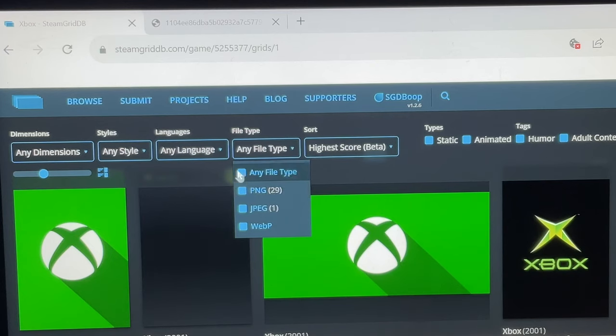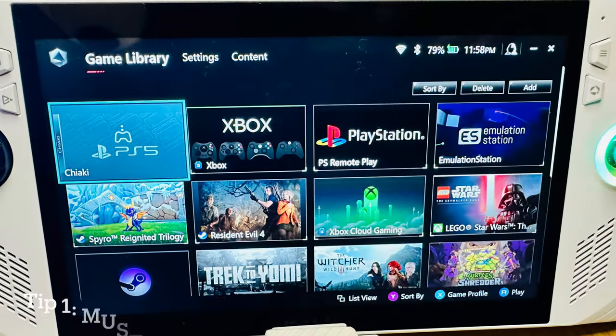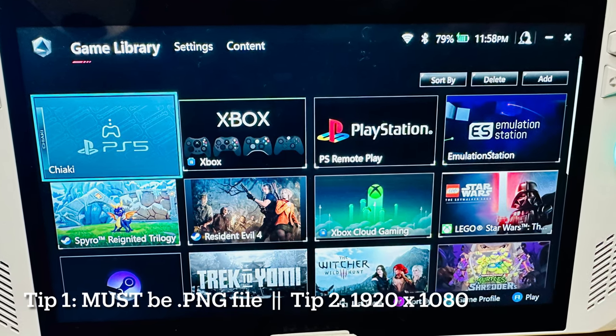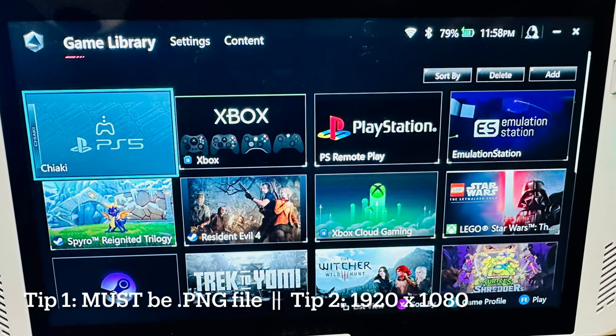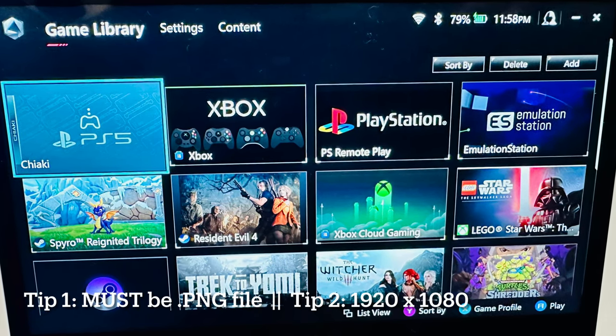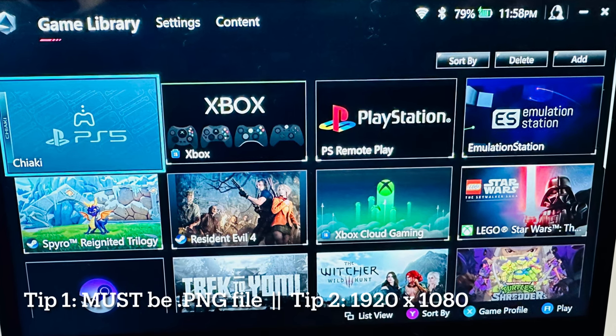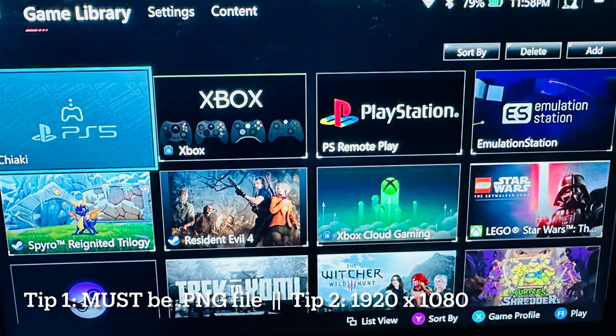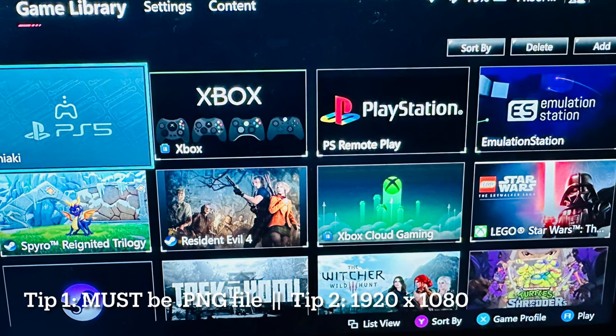A little tip: on SteamGridDB you may want to change the file type search to just PNG files. If you're a little OCD like me, go ahead and customize all of your game artwork exactly as you'd like it, always remembering two things: the artwork must be in PNG file format, and ideally in a 1920 by 1080 size format.